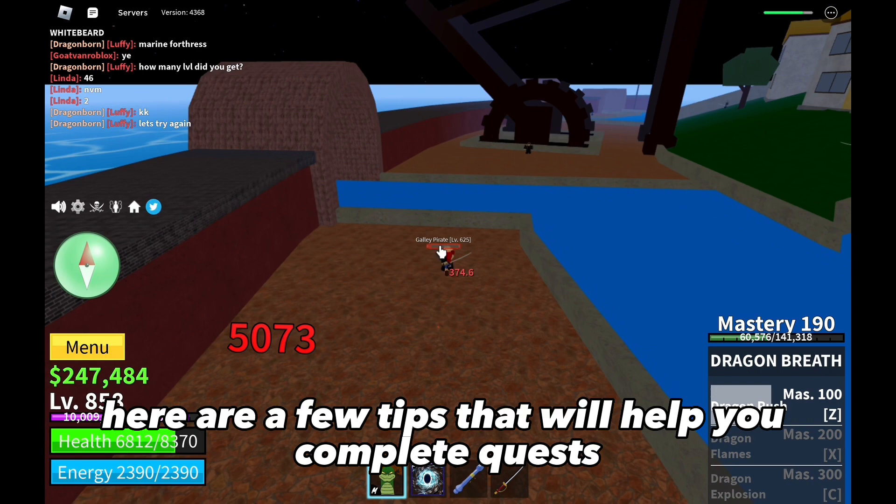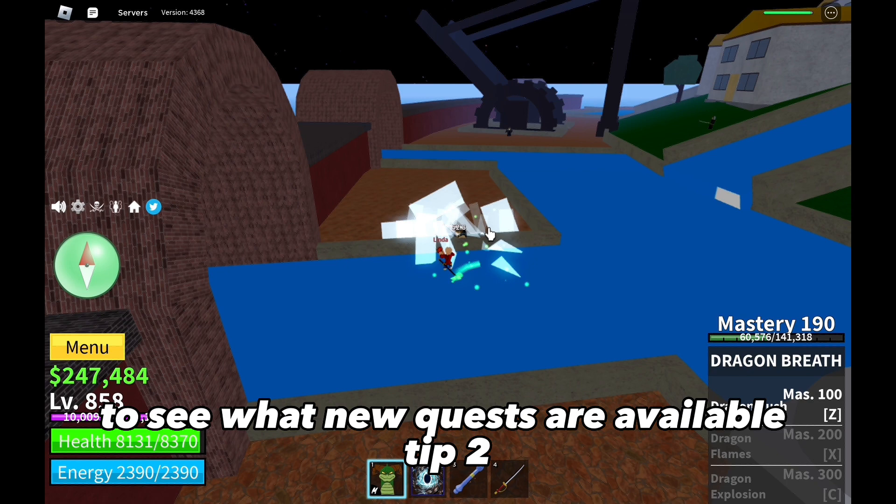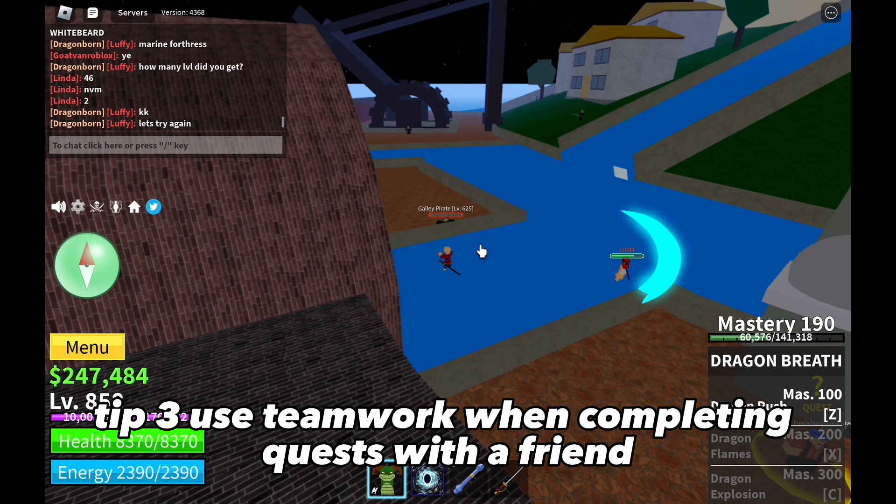Here are a few tips that will help you complete quests quickly and efficiently. Tip 1: Always check the quest board regularly to see what new quests are available. Tip 2: Choose quests that match your playstyle and skill level.